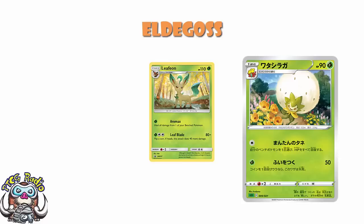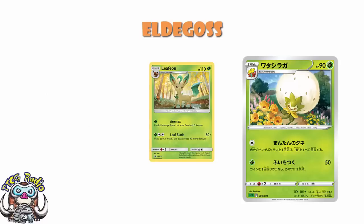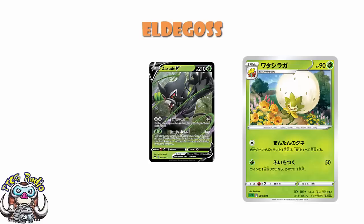Eldegoss does have a second attack — 1 grass energy, 50 damage, but flip a coin and if tails this attack does nothing. Leafeon has free energy, 80 damage, 120 on a coin flip, which is not exactly inspiring either. So I think I probably prefer Eldegoss to Leafeon here. The thing to remind yourself of, of course, is that we do have Zerude, which comes in with a nice attack that does 100 damage but also lets you attach two energy from your hand to your benched Pokémon and completely heal the Pokémon to whom you've attached energy. I'd rather try and use Zerude's attack than Eldegoss.